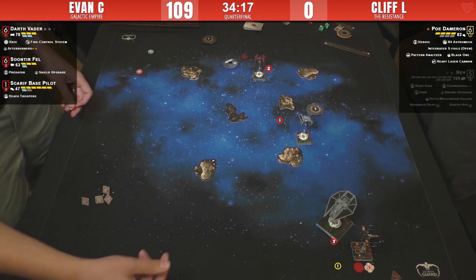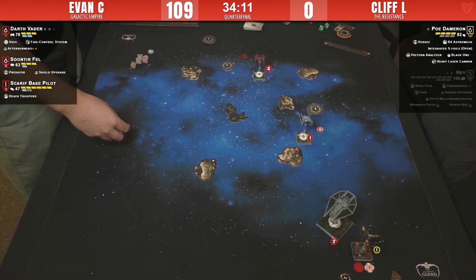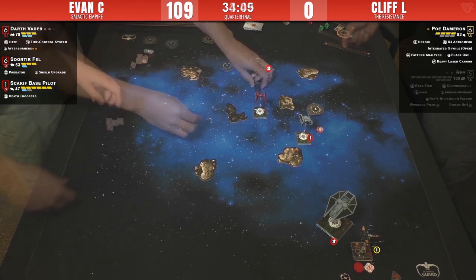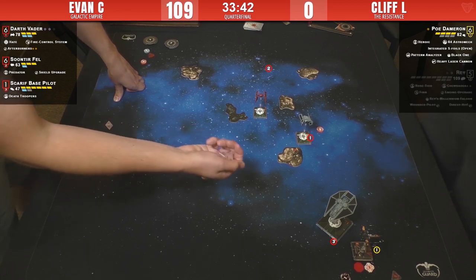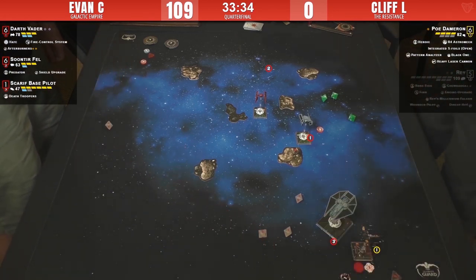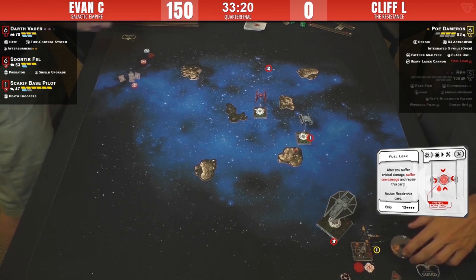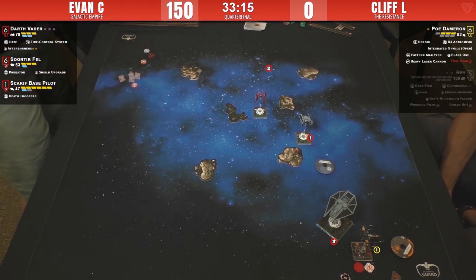It looks like a target lock attempt — he succeeds. Poe is in bad shape. Vader doing his job. Two hits and a crit — fuel leak. That's a nasty card. That's the sort of thing that can cause Poe to die real quick. I suspect this is the end of Poe here.